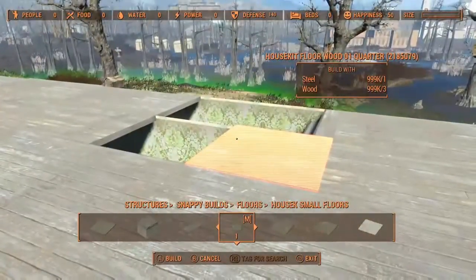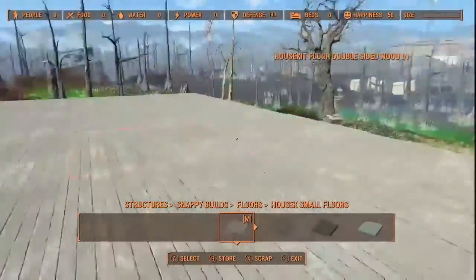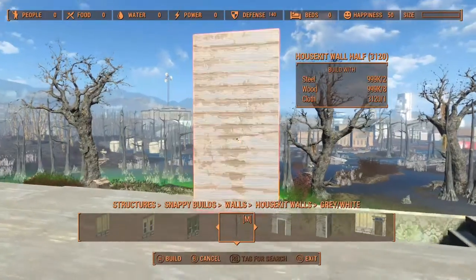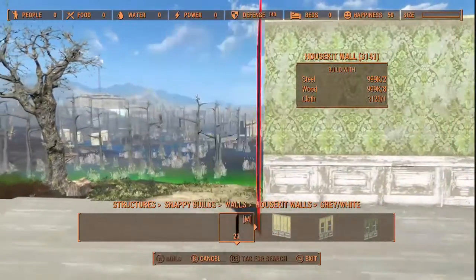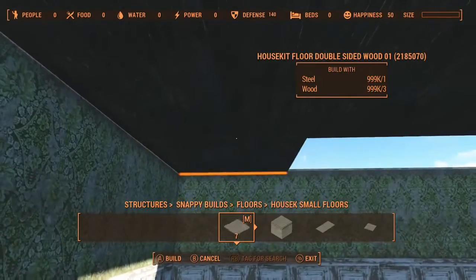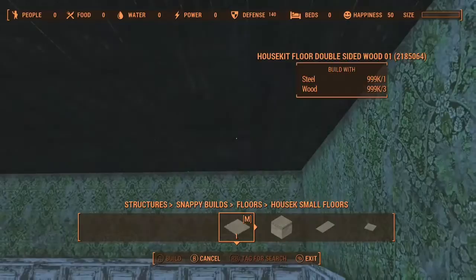With both stairways finished — one as an entryway and one going into the basement — we now need to put up walls for the first floor of the mansion. They'll be the same walls as before, and it'll be very repetitive, so I'm fast-forwarding again. I also forgot to mention I was putting in the ceiling too. Anyway, that's pretty much it for the first floor.